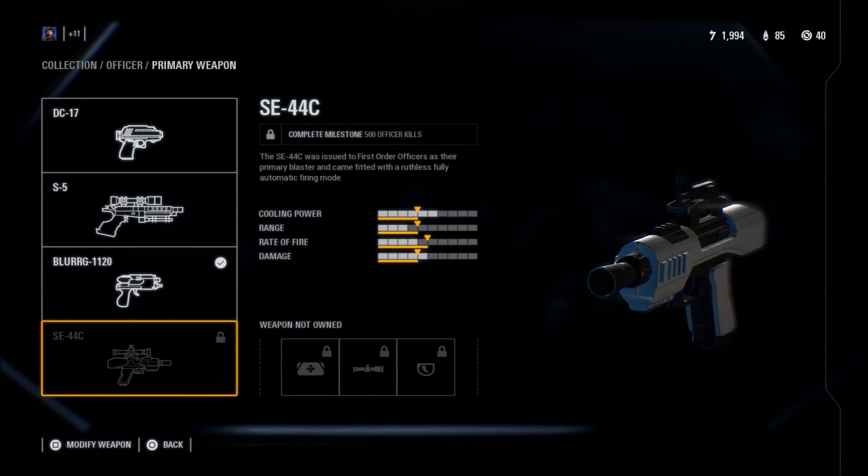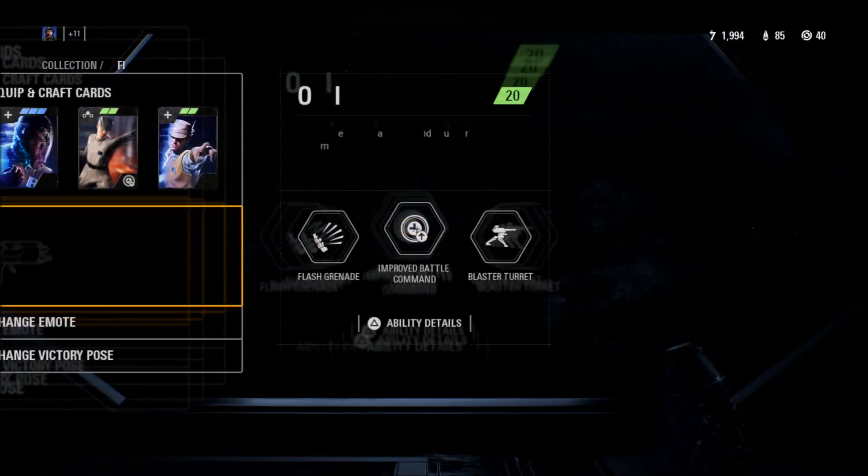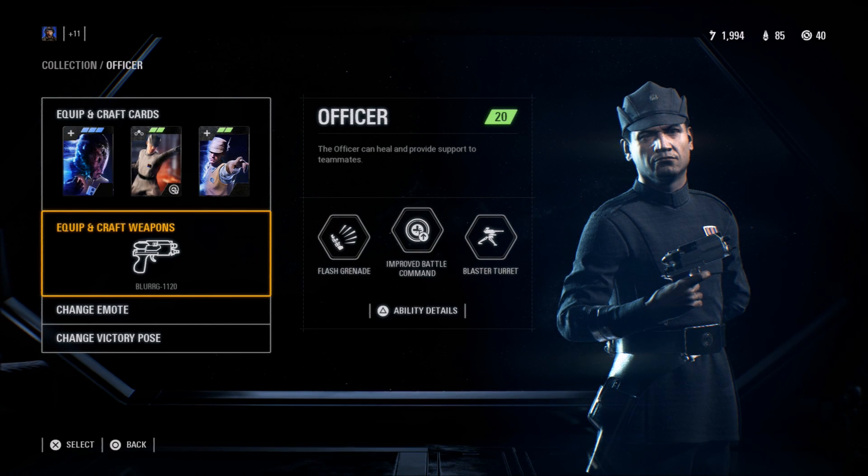My weapon is the Blurg-1120. I have not unlocked the SE44C yet, but if and when I get it unlocked, I will update this video if I think that weapon could replace the Blurg. As of right now, the Blurg is the best in my opinion. I did not get the Elite Stormtrooper Edition - just the base version of the game - so I had to unlock everything, which has been a big grind.